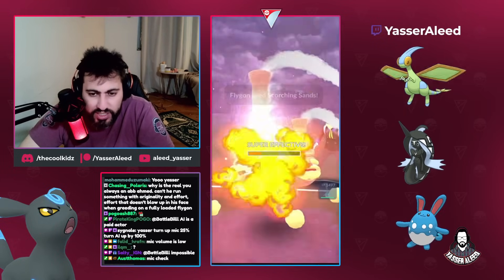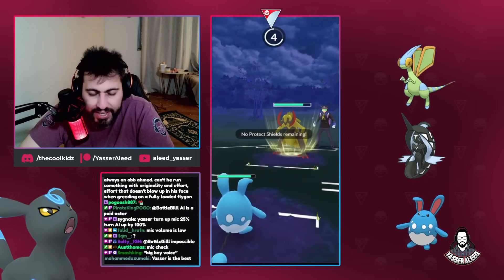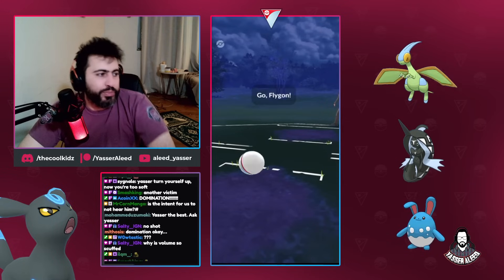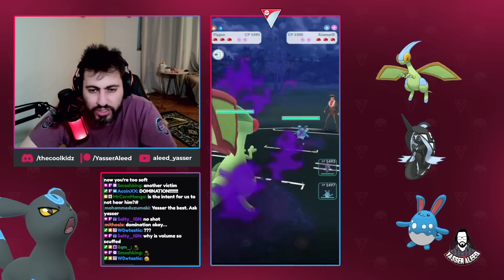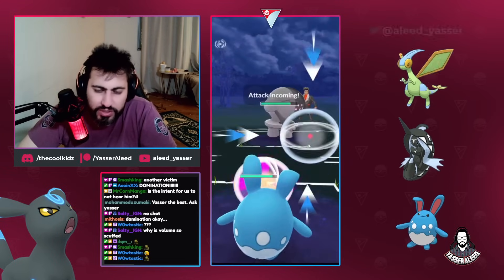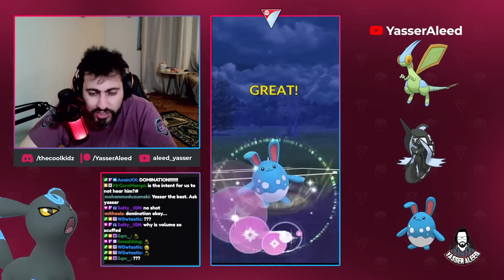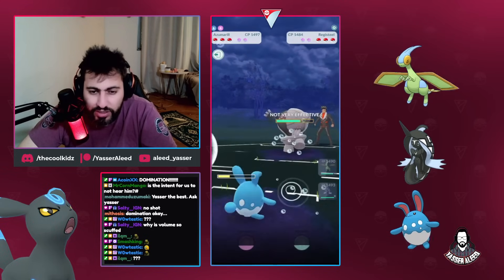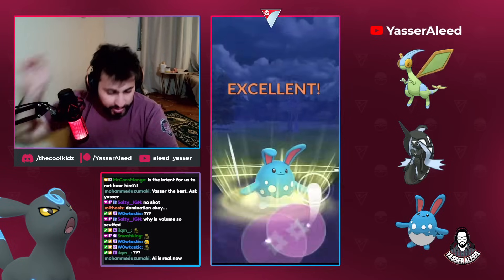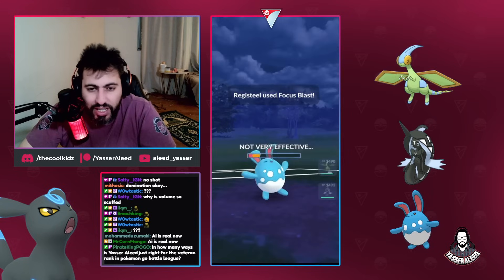We're just going to insta-Scorching Sand it and hope for something the Azu can handle - and it's a Haxorus. Haxorus has nothing to fight back against the Azu. We have an Ice Beam for the Haxorus and the opponent decides to top-left because they have no play. Now we have an Azu lead. You throw, then throw a Scorching Sand, then go Azu. I want to bait out the Regi. We're just going to try to chip this as much as possible.